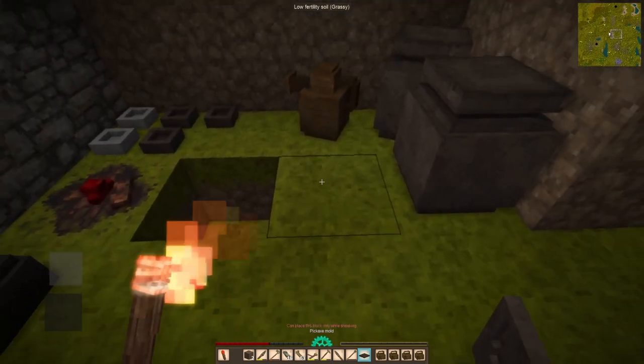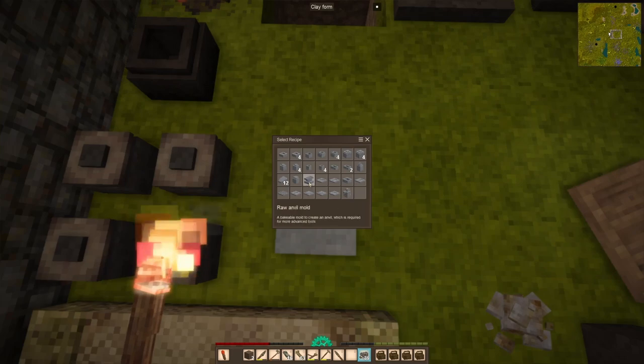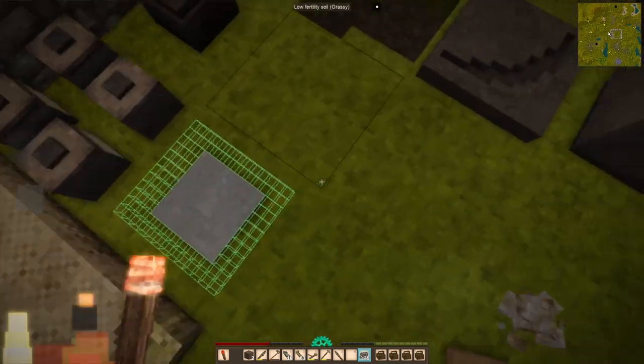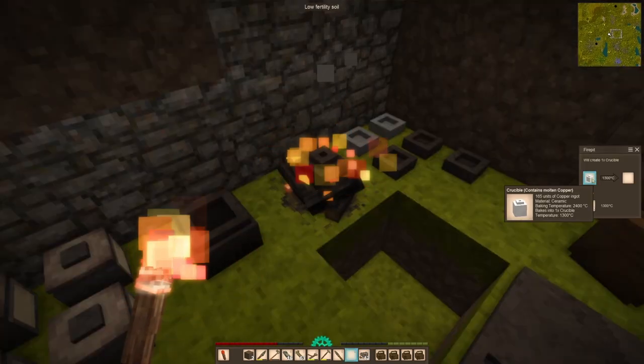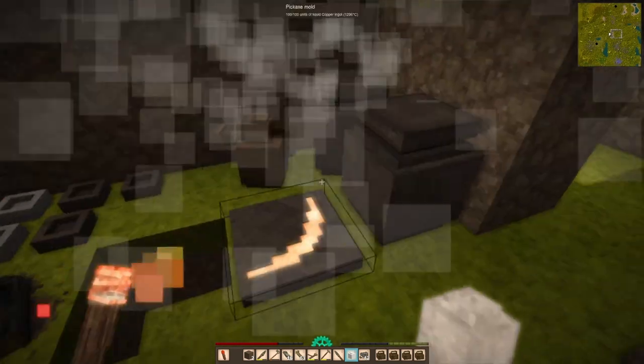We finally start putting together our copper smelting and forging setup, get our smelted copper, and put together our copper pickaxe. And that's going to do it for this episode — definitely hit that like button and consider subscribing for more content like this. See you next time!